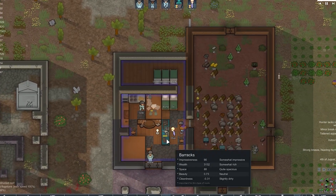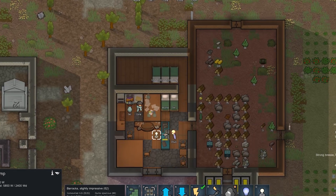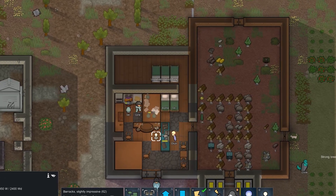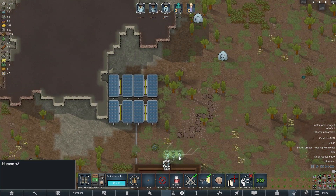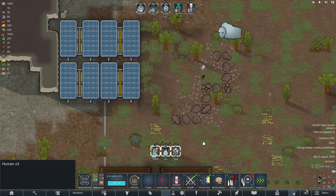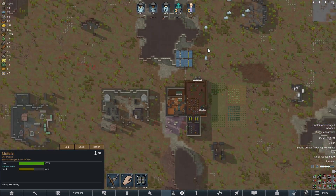At some point, I realized that we don't have enough space for our guests, so I decided that it was time to build an additional room above the already built one. And again, an aggressive animal decided to attack our colonists. This time it was a giant muffalo, which our colonists met with a hail of bullets and were able to knock down.